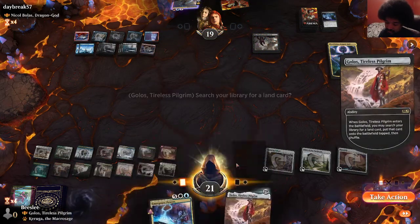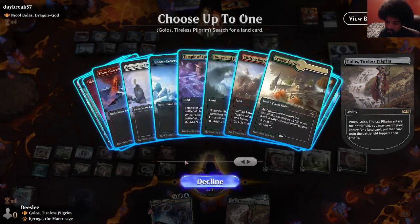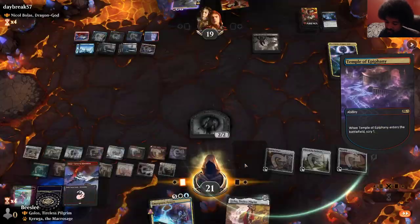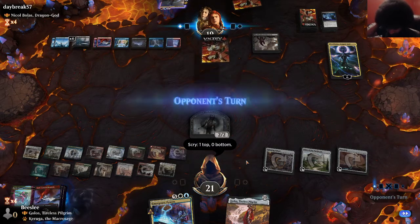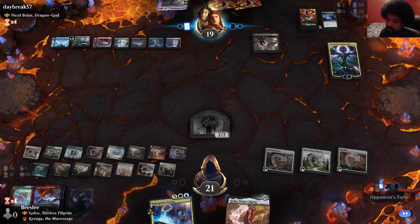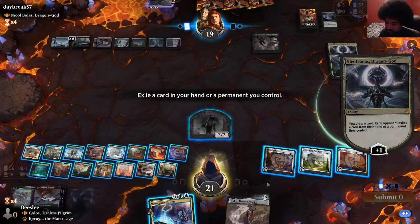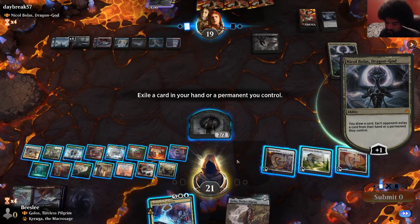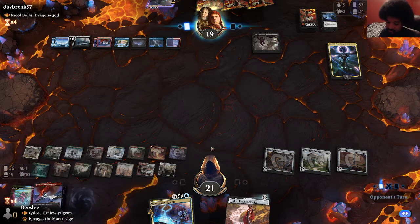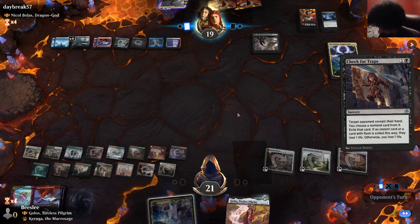We do need to draw a land now to recast Golos once more, and we're not even close to running out of lands. There's an argument to put a land on top here if it's untapped. So we have access to Golos again. I can end-step Emergency Powers — does not feel good though. They are a Grixis deck and we've learned they have counterspells. We have to sacrifice something if we want to cast Golos again. They got rid of my Emergency Powers — they have a lot of discard spells. It's kind of crazy.